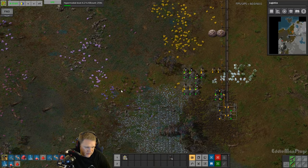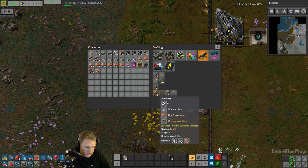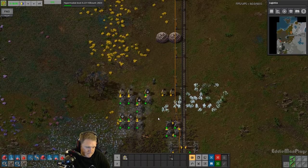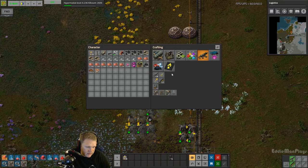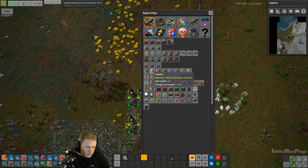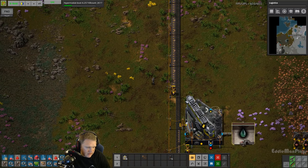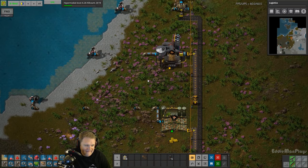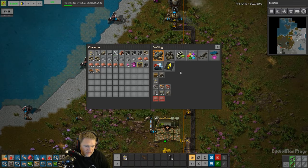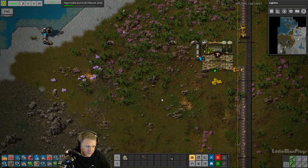I'm going to need to get some turrets - put two turrets out there. Let's go ahead and queue that up. What I actually want to do here is set up some gear production because I'm so sick of crafting these gears. We don't have access to blue inserters yet, but that's alright.